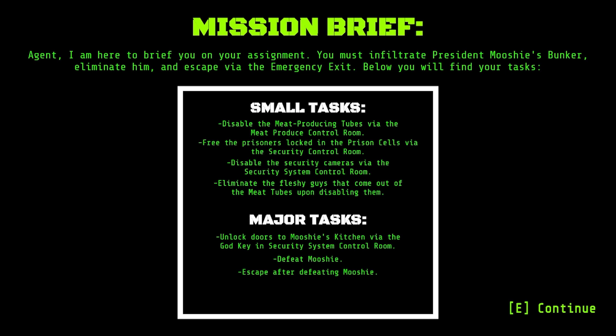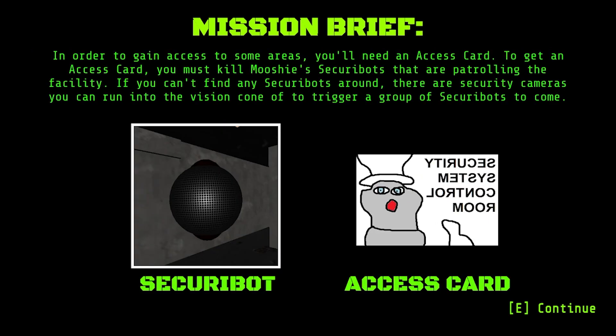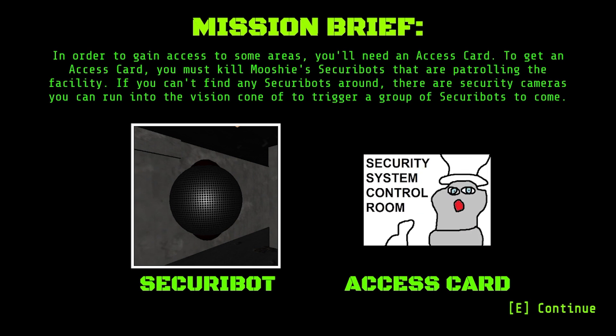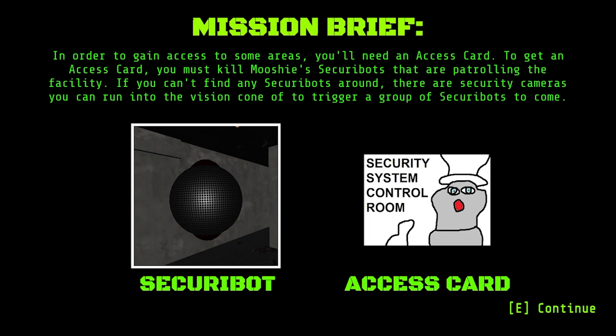Why was the intro just loud and now it's quieter now? In order to gain access to some areas, you will need an access card. To get an access card, you must kill Mushi's security bots that are patrolling the facility. If you can't find any security bots around, there are security cameras you can run into the vision cone of to trigger a group of security bots to come.